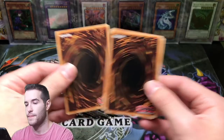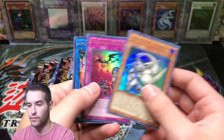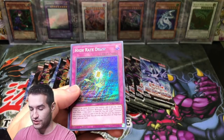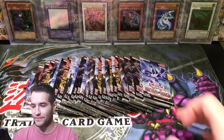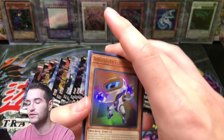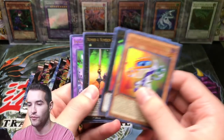Here we go. Dragon Buster Destruction Sword, and Shining Flare Wingman with a High Rate Draw. Shining Flare Wingman is pretty cool — I mean, it doesn't really make any sense why it's in there, but pretty cool. Next pack for the Utopia. These were blisters as I mentioned, but I opened them because it takes so long to open them on video. Number 4.